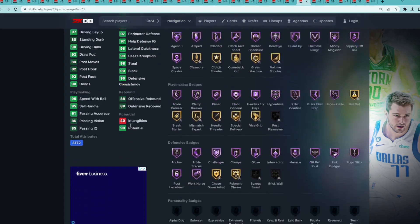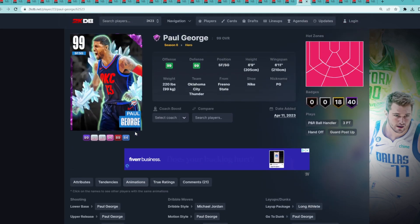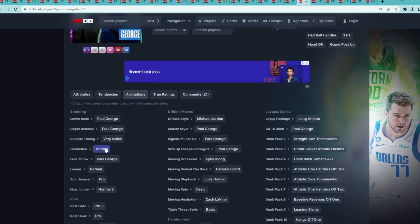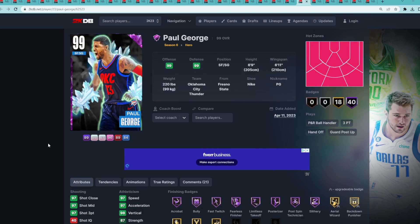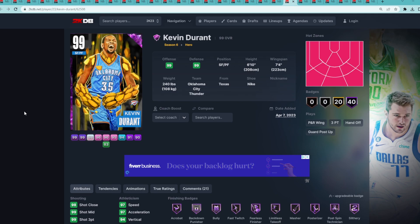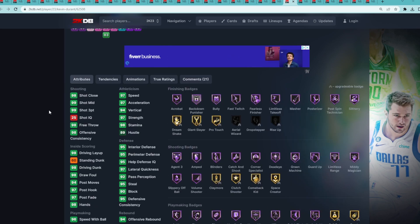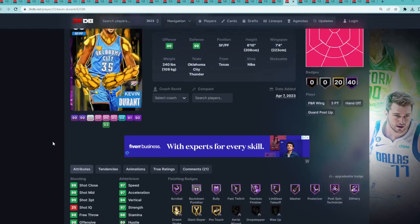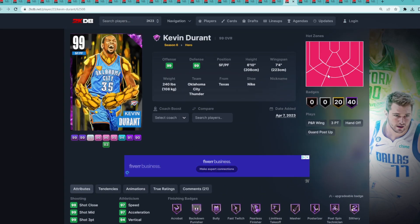Paul George does play pretty good defense — he can drive to the basket and defend most positions, like the one through three, maybe even the four against a smaller power forward. But his jump shot is questionable and his dribble sigs really aren't the best, so he's the 22nd best hero card. Number 21 is Kevin Durant. These cards are very similar — their jump shots and dribble sigs really aren't the best, but they do have great all-around stats, 40 Hall of Fames, and pretty much perfect stats.